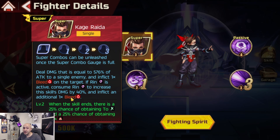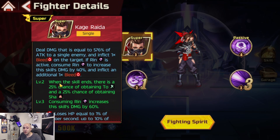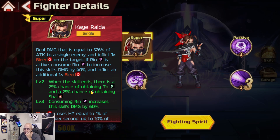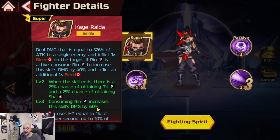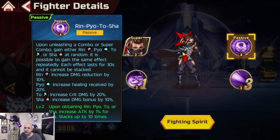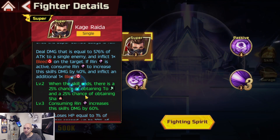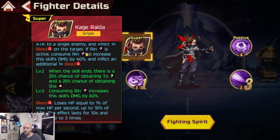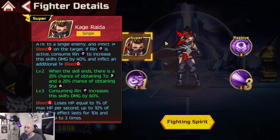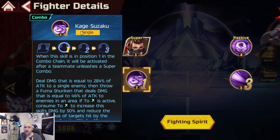Her super, Kage Reida, deals damage equal to 560% of attack to a single enemy and inflicts one bleed on the target. If Rin is active, consume Rin to increase the skill's damage by 40% and inflict an additional bleed. When the skill ends, there is a 25% chance to obtain Two or a 25% chance to obtain Sha. Consuming Rin increases the damage by 60%, so the RNG comes into play here - if you don't have Rin, your damage goes down significantly. This is her biggest flaw.